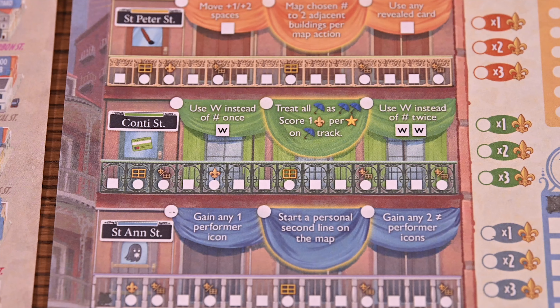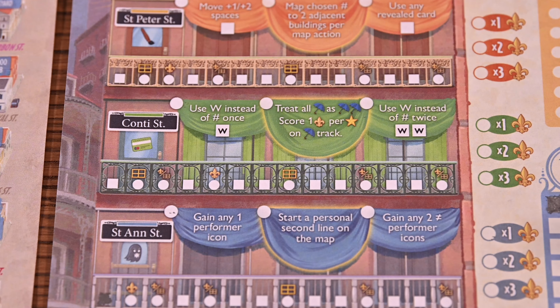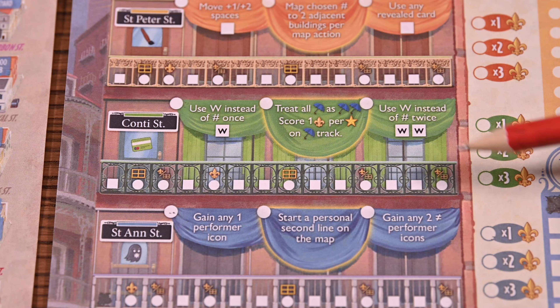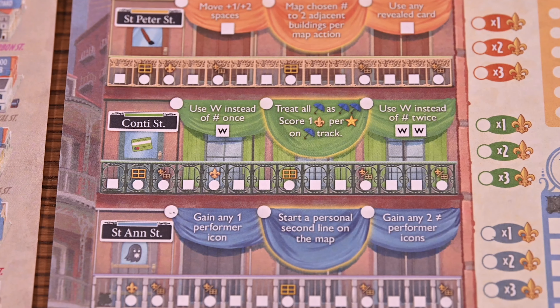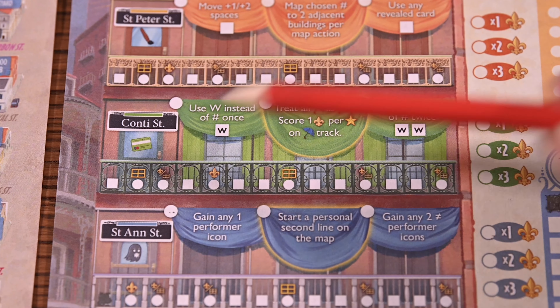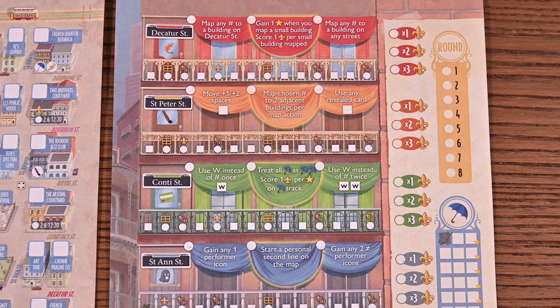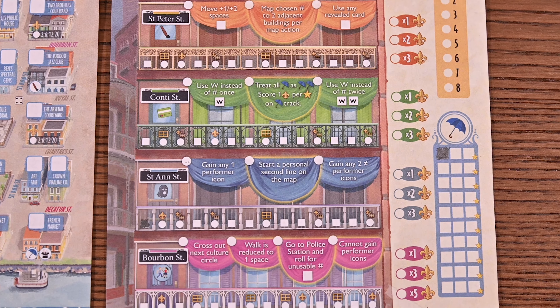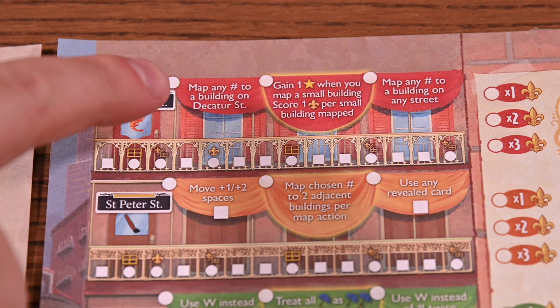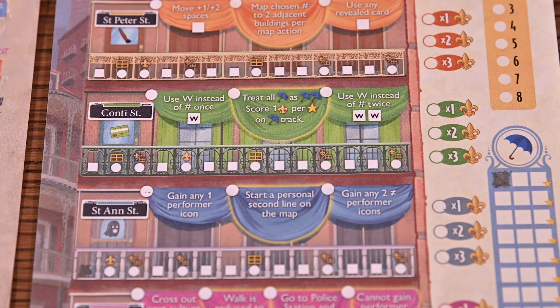While progressing on the activity tracks you'll unlock in-game bonuses as well as score multipliers. Anytime you mark off a space with an associated icon you'll mark either the leftmost bonus or the topmost score multiplier, and some spaces will grant you a choice between the two. In-game bonuses vary and some can even have negative impacts on your game, so you'll have to plan and choose wisely. Bonuses include mapping buildings throughout the map, gaining a bonus umbrella icon, starting your own personal second line, and much more.